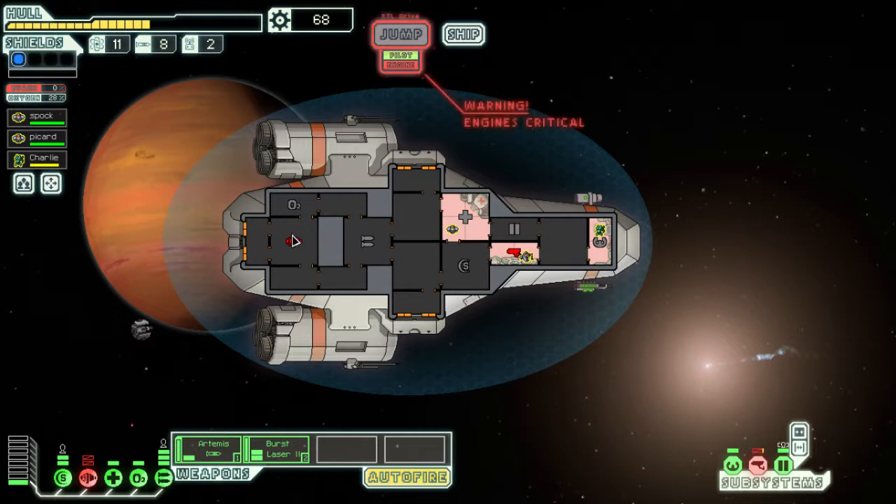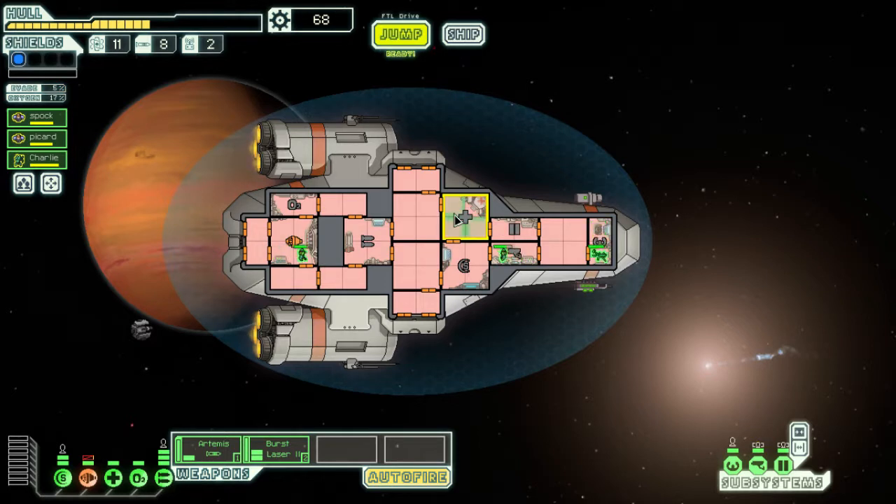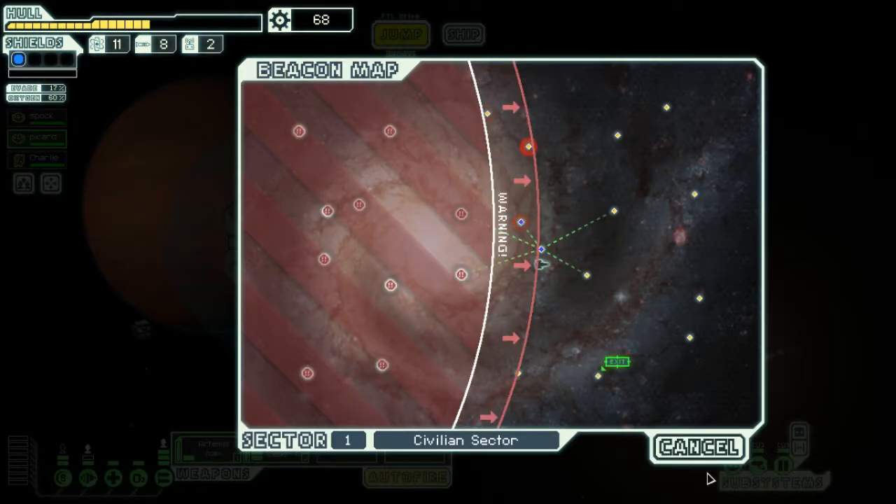We need to send people out to repair the ship. Charlie, go back to the bridge — you're a bridge guy. Picard, go here. All I have to do is press enter and they should go where they need to go. They go to their assigned slots and we're ready to jump, though we took a lot of damage there. The exit is down there so we're not quite ready to go.